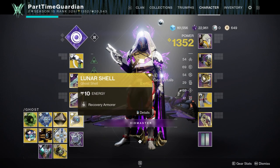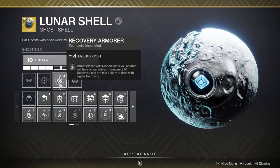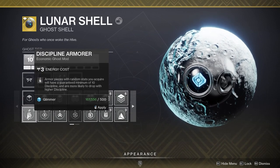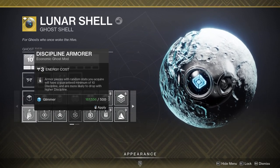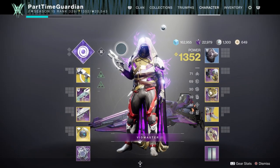Before you start, whatever stat you want to be highest — whether it's Recovery, Intellect, or anything else — use your Ghost Shell and put the mods on that allow you to have boosted affinity towards getting high stat rolls, because that does come into play with these activities.